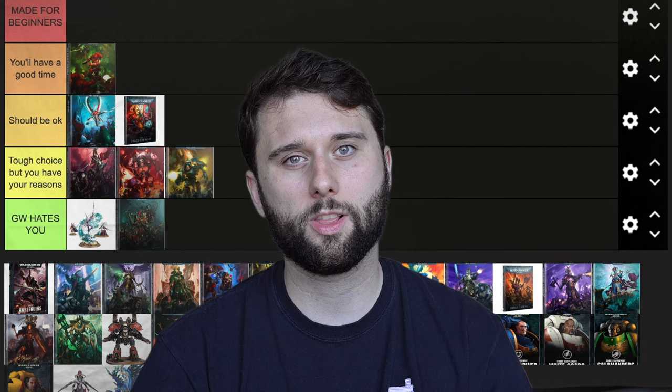Next let's do Harlequins — GW hates you. They hate them so much that they took them out of the game. They were the elite fighting force of the Eldar, and now they don't really exist anymore. You can still play as Harlequins, but you're technically playing Aeldari. There aren't that many models for Harlequins — it's definitely not a good place to start because you're not really getting a full army. Talk about Combat Patrols — they don't even have one. They're not an army; they're basically a sub-faction.